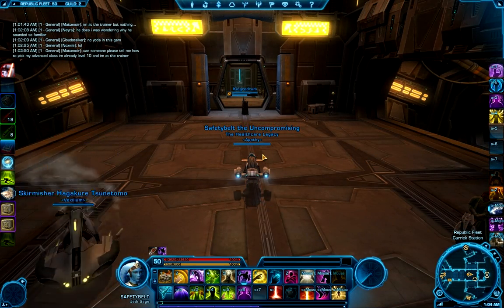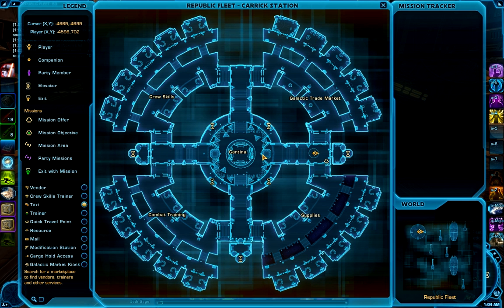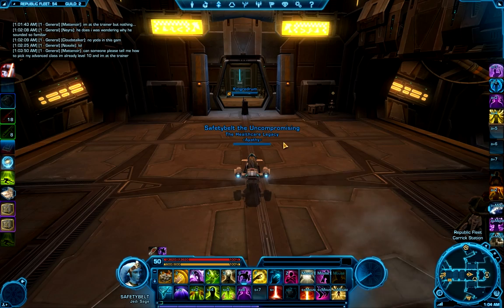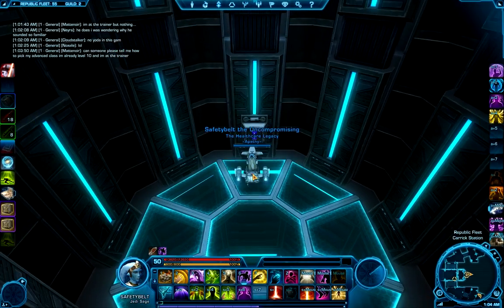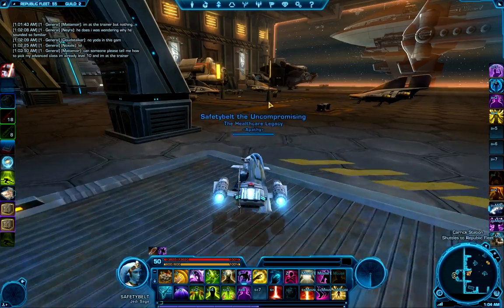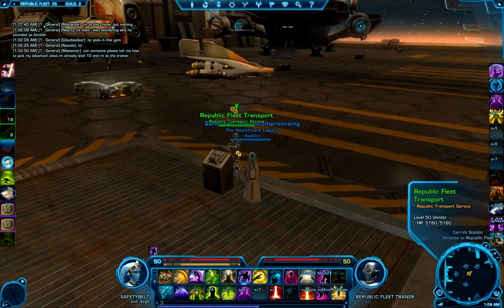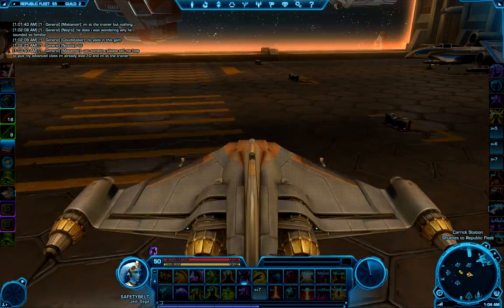The next piece we're going to need for the plus 10 datacron is the blue crystal, which you can find on the Republic fleet. We're going to be starting near the Galactic Trade Market and heading to the mission departures elevator straight to the east. Once you get in the elevator, take it to the interfleet transport, then take the taxi over to the Gavderagon shuttle.